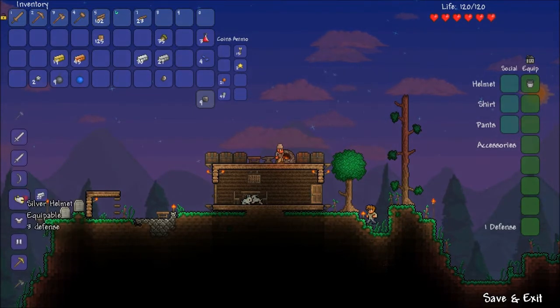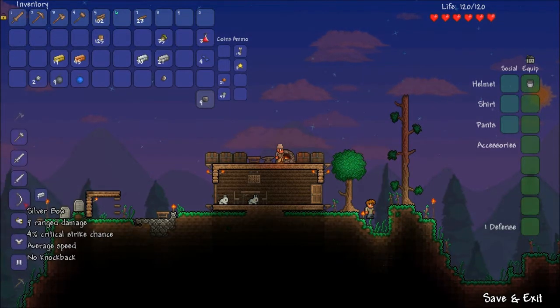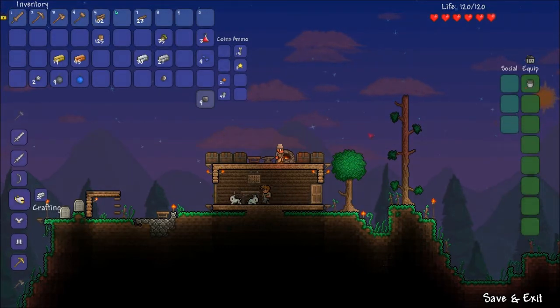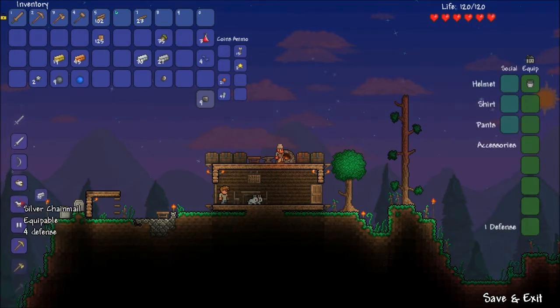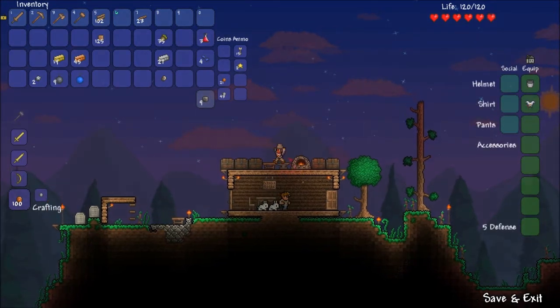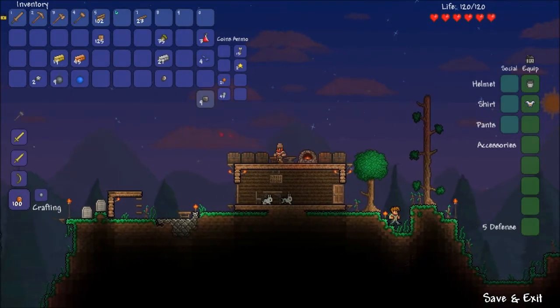So we got like — we can make like silver armor. That helmet looks awesome. Three defense. One defense. What about this part? Four defense. Let's make a chest plate. Bing. Dude. Awesome, I'm getting dressed. All I need is pants.